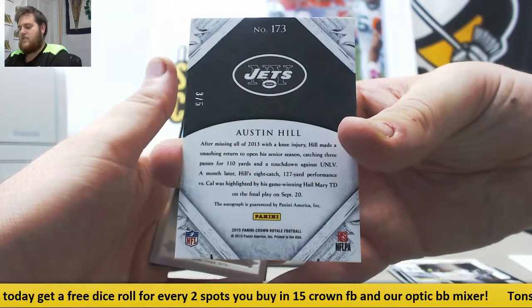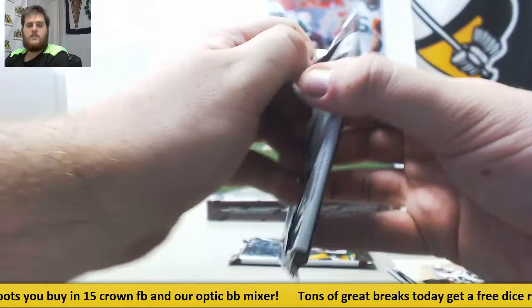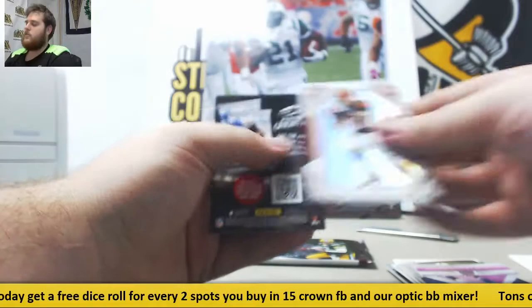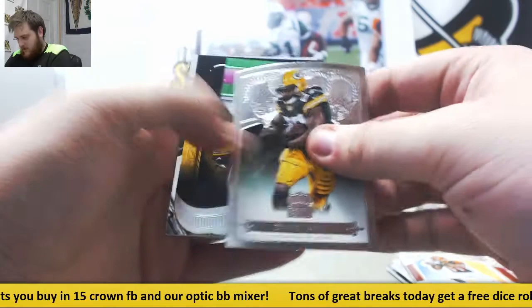Luck, Smith, Mario Williams. Rookie jersey swatch Devin Smith out of 199. Watson rookie. Lacey, Dez, Big Ben. Rookie silhouette Sean Mannion, 17 of 25. Nick Boyle.